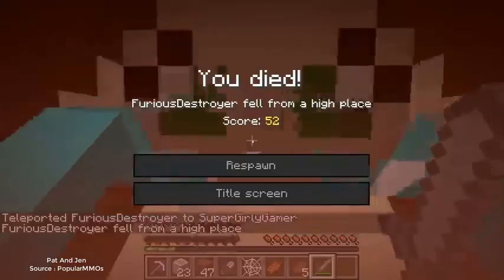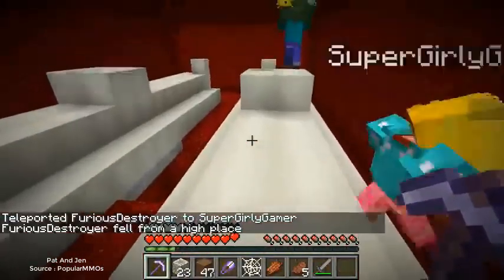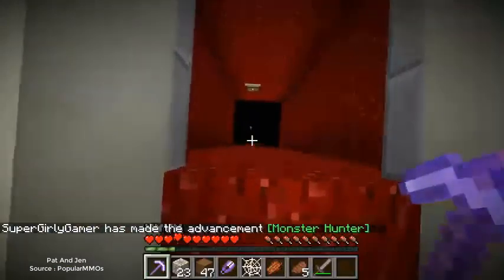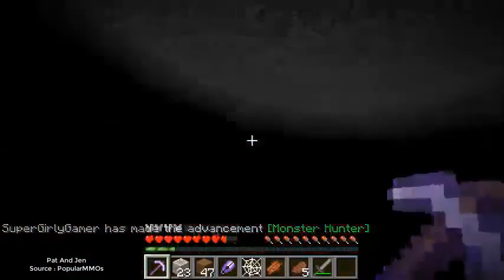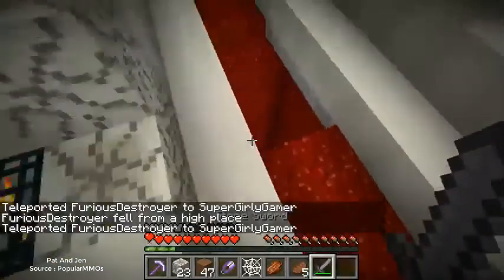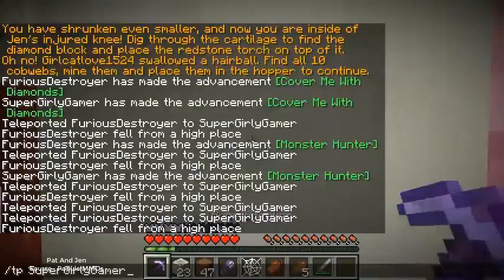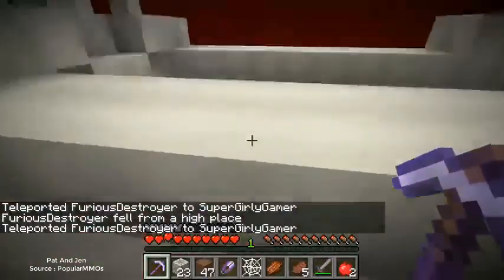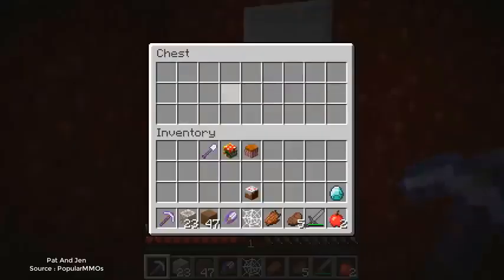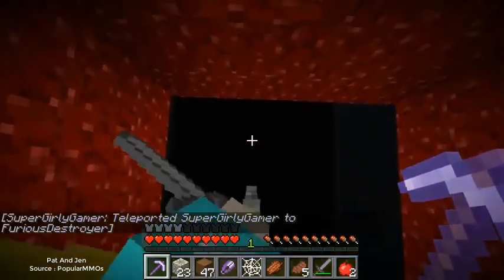They keep spawning in - can we break the spawner? There's no time! I need to jump down right now - oh I panicked and jumped off. This is so bad. The stone sword isn't the best. I can't break the spawner and I die over and over again - I'm panicking! Sorry, I didn't mean to stab you in the face - total accident. I made it! I got a diamond, I'm so proud of you! Teleport to me - okay, there's a jump we need to make.